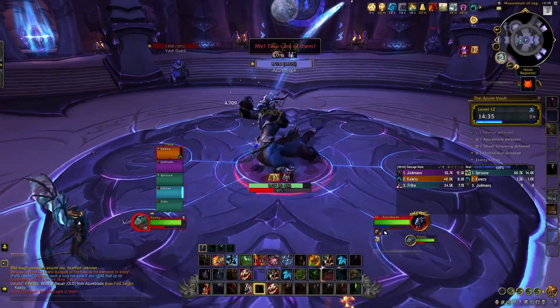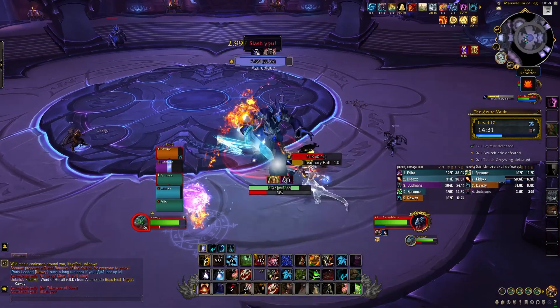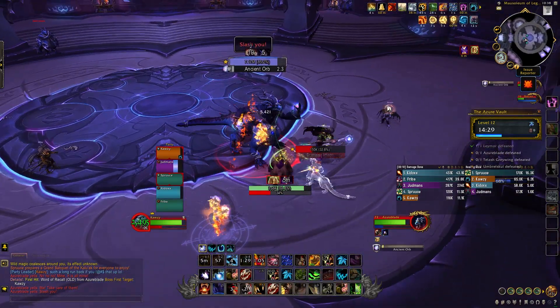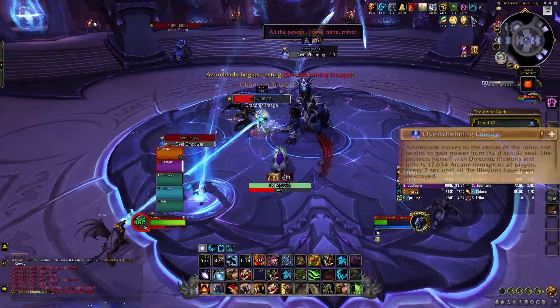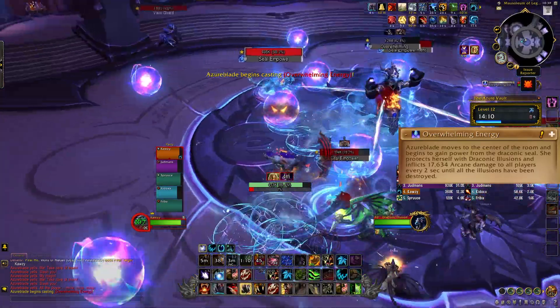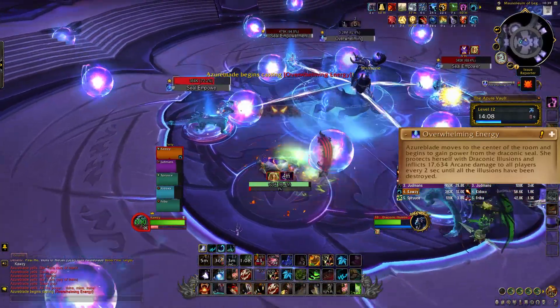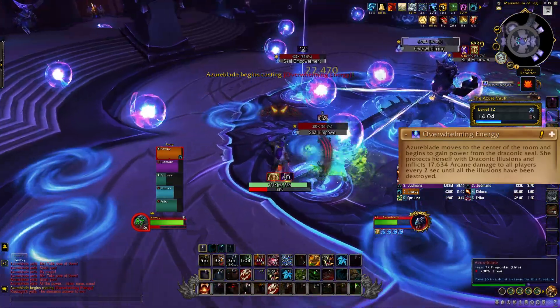Azure Blade himself is a fairly straightforward fight. In phase one, he spawns one add at a time that casts and should be interrupted. He also shoots out an orb occasionally that should be dodged. On timer, he'll spawn four adds that channel on him, making him immune. During this time, he pulses AoE damage and shoots out waves of orbs. Kill all four adds to be able to engage the boss again. For tanks, the boss does a frontal cleave called Arcane Cleave.